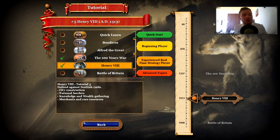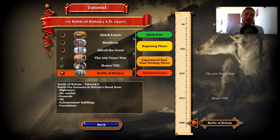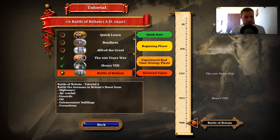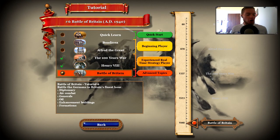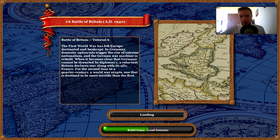Final tutorial — the Battle of Britain, 1940. We'll learn about diplomacy, air combat, generals, oil, and enhancement buildings. The First World War has left Europe decimated and bankrupt. In Germany, domestic upheavals trigger extreme nationalism and the German war machine is rebuilt. When diplomacy fails, a reluctant Britain declares war alongside France. For the second time in a quarter century, a world war erupts — destined to be more terrible than the first.